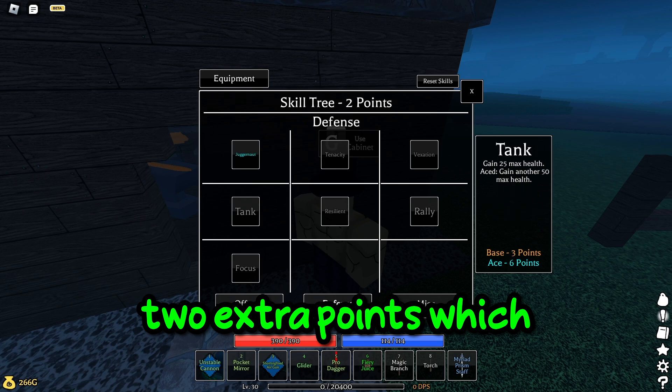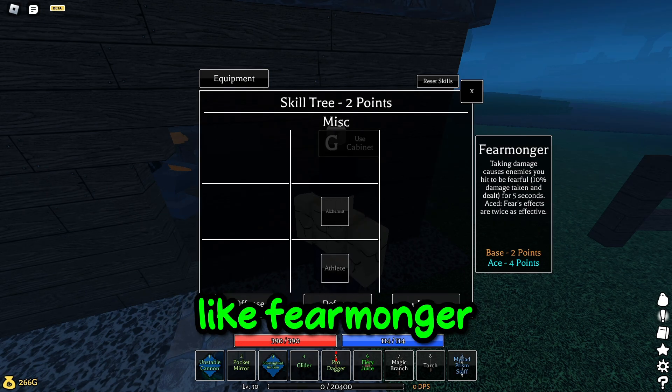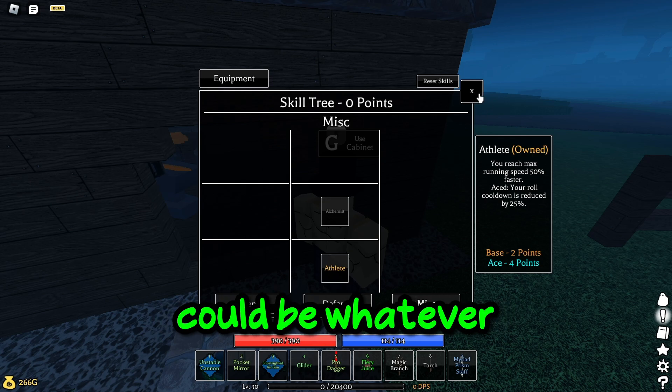You have two extra points which I don't really know what to use for. You could get Grimonger or Athlete — just do whatever you want.